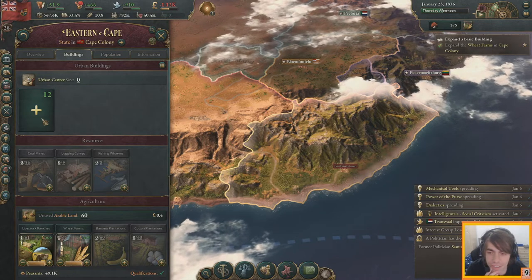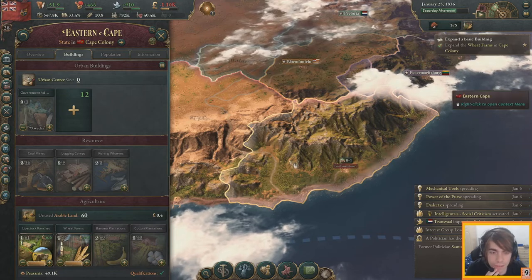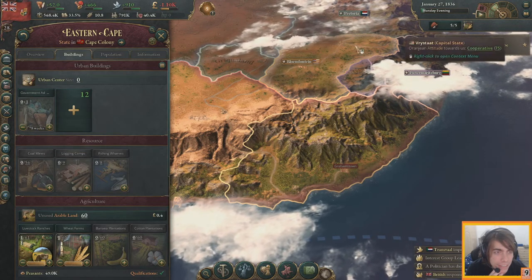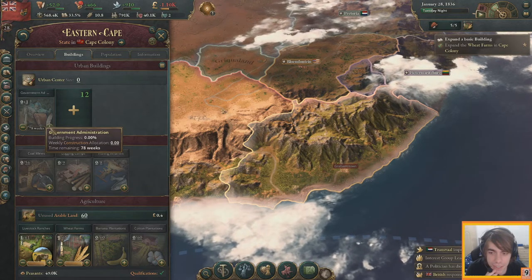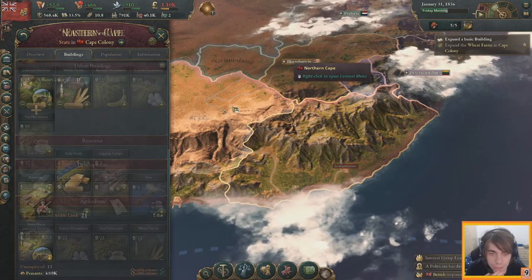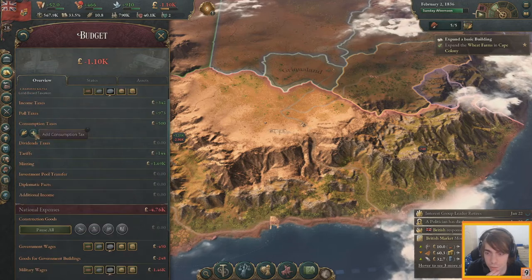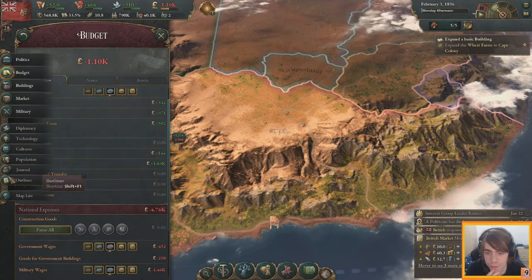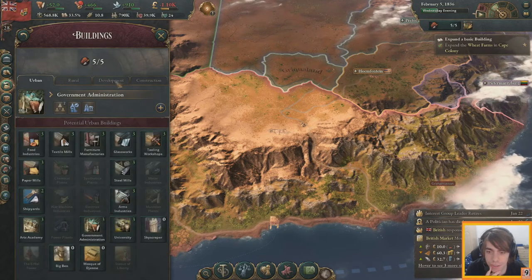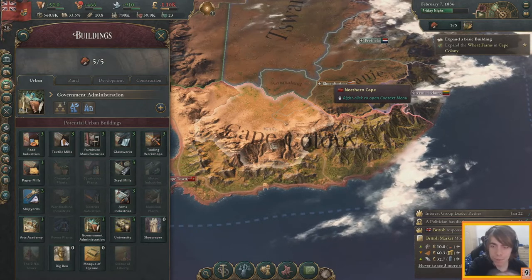A politician has died. We can build a new government administration building here, which would help with taxes. Construction is now at 68–78 weeks — I think it went down, so it is happening. There are two ways to place buildings: click on a specific province or go from the buildings panel. Construction is limited to one thing at a time — it's going to take forever to build anything.